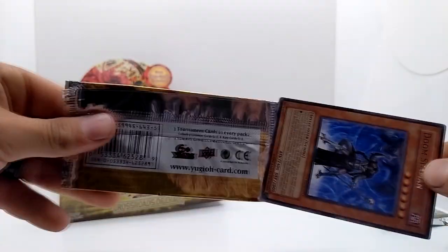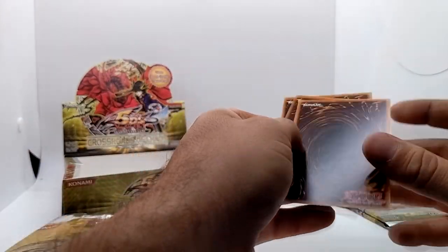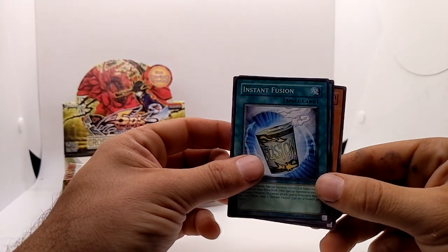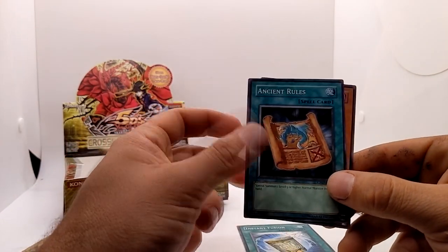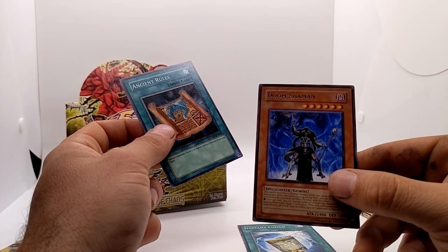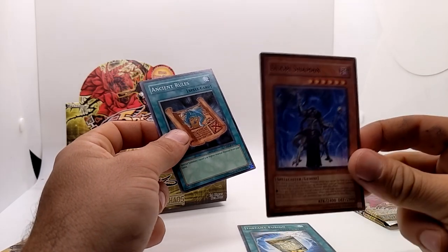Okay, there we go. It looked like a rare so let's check. Three cards — hope I need some of these. Instant Fusion, Ancient Rules — I like that card, it's not rare but I could use it in one of my decks — and we have Doom Shaman. Let me look that up and see if that's valuable at all.